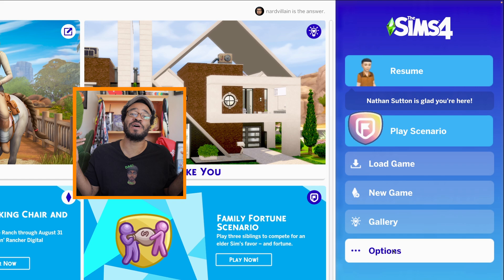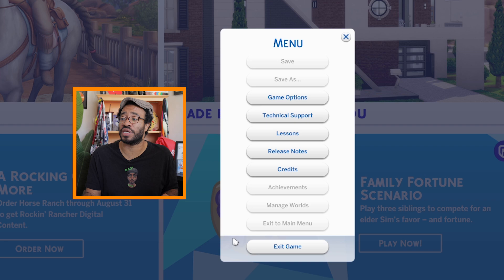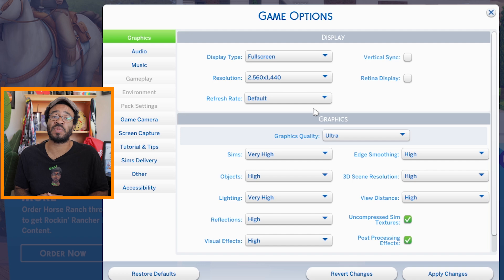And here's my favorite — Options. Once you're in the options screen, you'll get a menu. The important section right now is Game Options, which allows you to adjust graphics, audio, your game camera, pack settings, environment, and gameplay features. You can also check for a Sims delivery to see if you've got new content, and you can adjust your UI within accessibility, as well as enabling and disabling mods. I'll briefly go through all these features as a refresher, because you might be missing out on some opportunities.